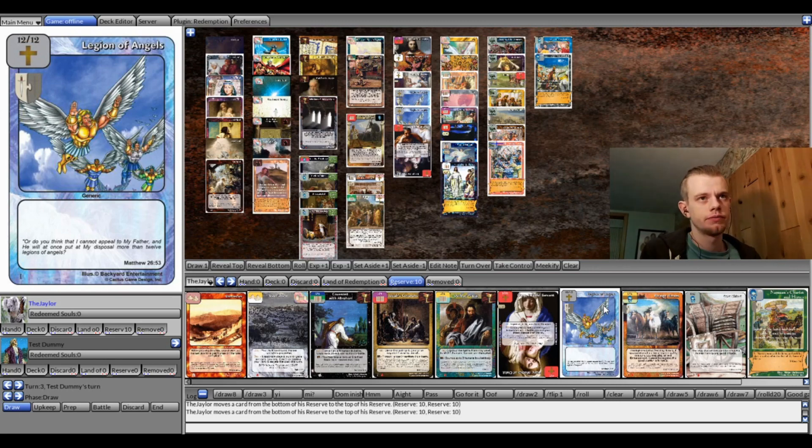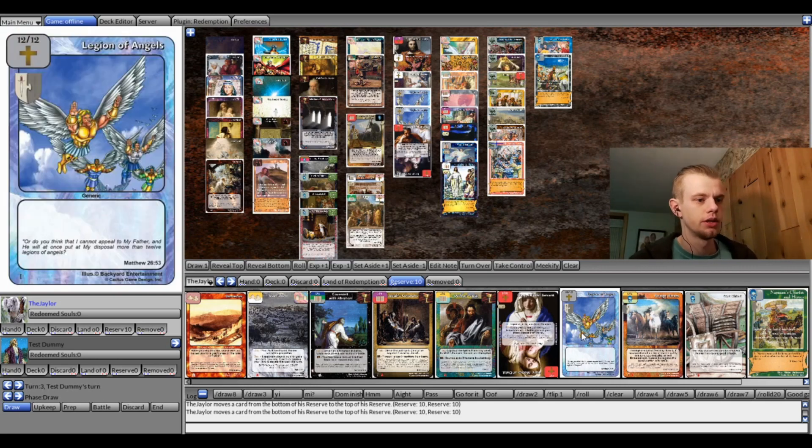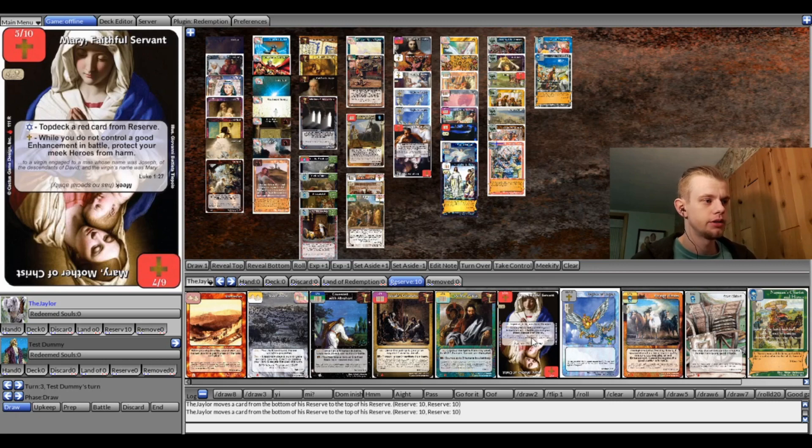Sites you can have as many as you want — like seven Samaria sites or something. Meek sites don't count. So yeah, the deck uses Legion of Angels, which is a meek hero, and then Merry, Faithful Servant, who has territory class. She says: while you do not control a good enhancement in battle, protect your meek heroes from harm. The idea is to get these big beefy 12-12 meek angels into battle and then have Merry sit back and protect them from harm.